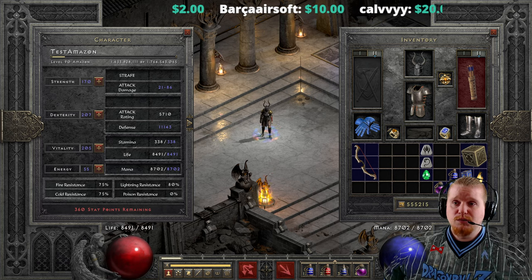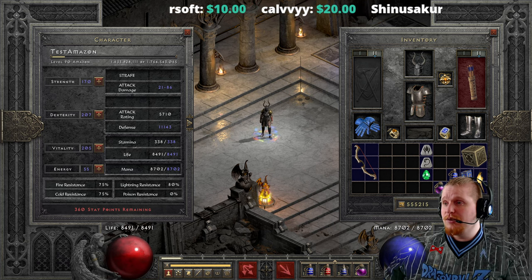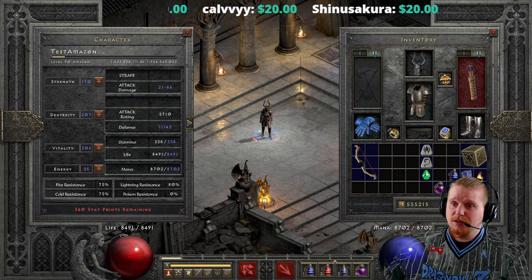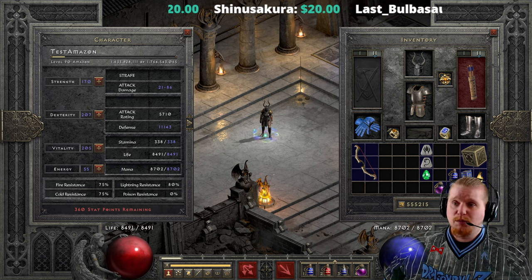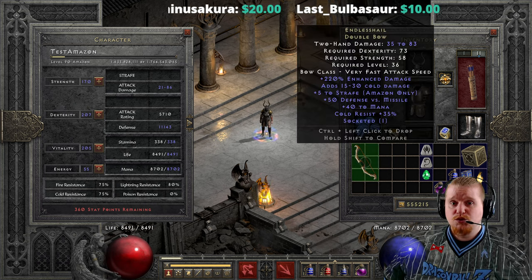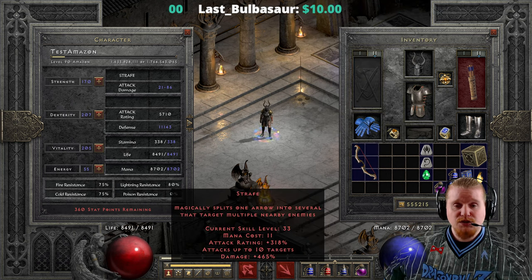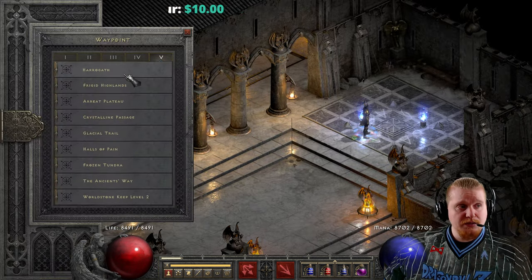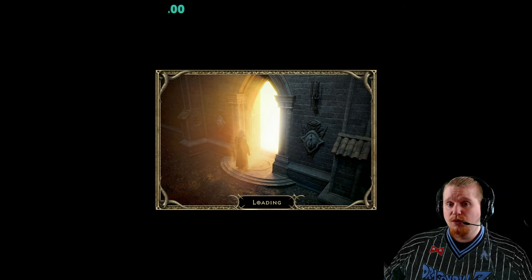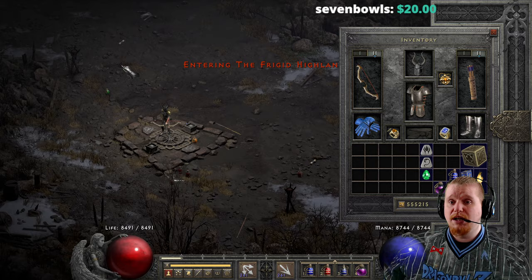Welcome to another episode of Unique Items. Today we're going to be looking at the unique item called the Endless Shale. The Endless Shale is a very specific bow that seems to have a very specific purpose: to beef up your Strafe ability. Strafe has a very nice 10-target shot — it fires very quickly, and in about the span of a second you literally fire 10 arrows.